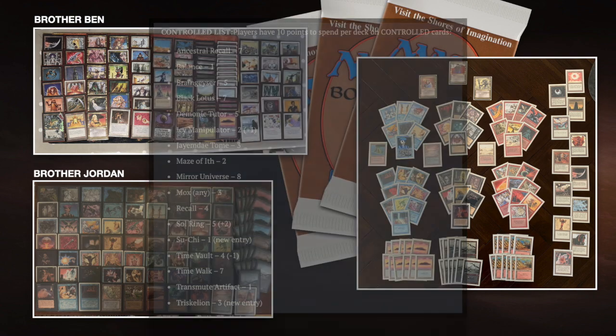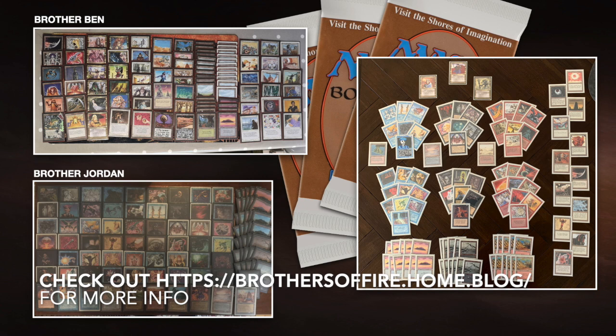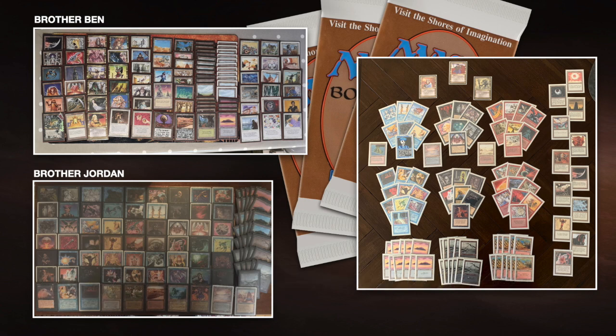If you're looking for a controlled format like this, I can really recommend the Brothers Highlander rules because these guys take old school magic seriously and just want to enjoy the format. This list is tweaked and makes absolute sense. If you're looking for something like this, I would definitely recommend using this list. If you want to make your own, go ahead — play magic in a way you enjoy it.